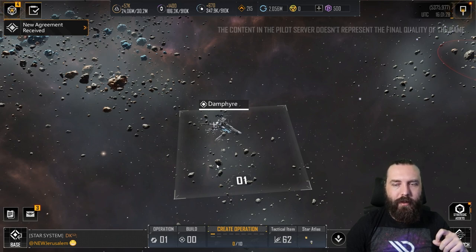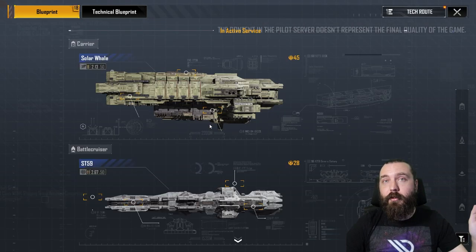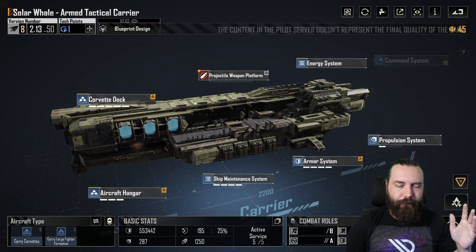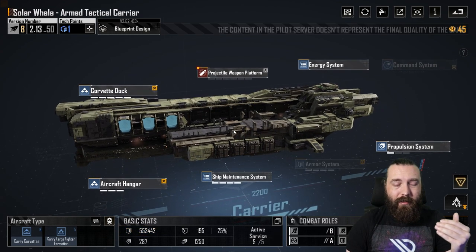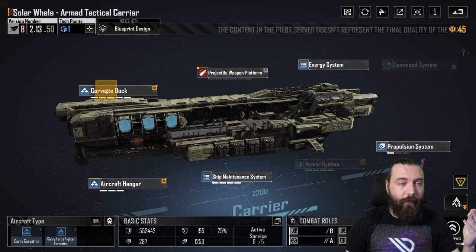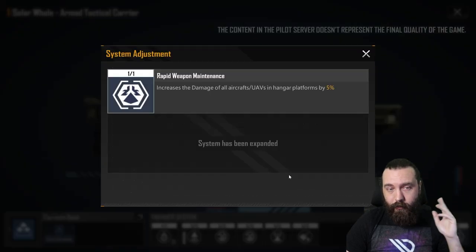It doesn't seem like there are that many players that got in, which is a little unfortunate for testing. So instead I just want to go through a couple of my favourite ships and how that might be affected, and go through how the upgrade system works. Let's have a look at the Solar Whale. As you can see, it's got an absurd amount of hit points already. I'm missing a lot of tech points here which would further increase it — you're probably nearing around 580,000 hit points, which is absurd to think about on a Solar Whale.